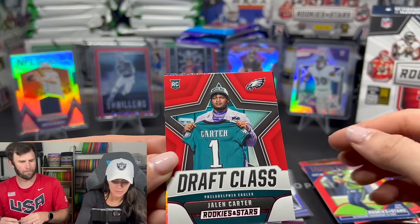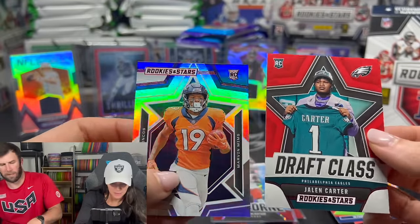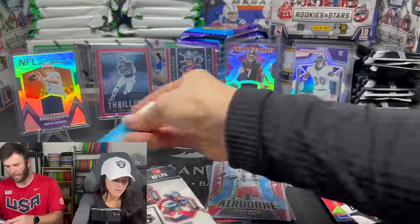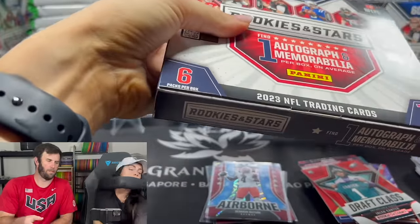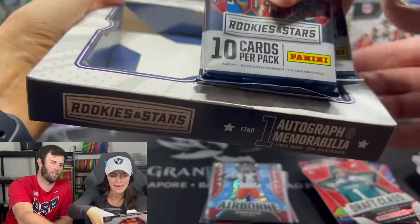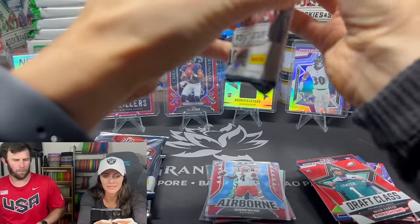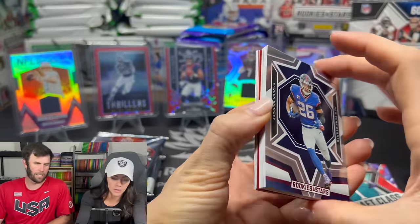Sorry to whoever's box we took their patch out of — we for sure took someone's patch. Rookie Stars Touchdown Club — I like it when it's a color match. Draft Class — I like that one. Mims, mims, mims! I will say I love the box — the box presentation is actually way better than the mega box. Let's open the second one. That first box had two mems and one auto — let's see if we can get another mem in here.